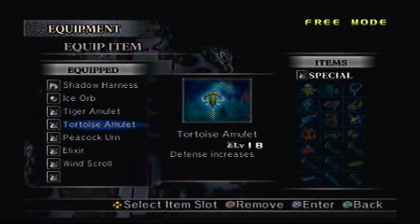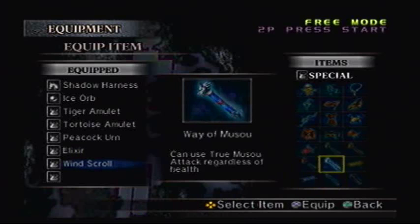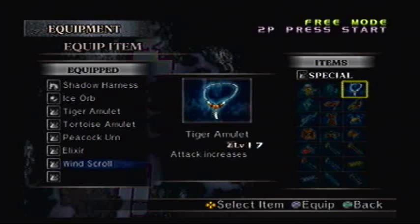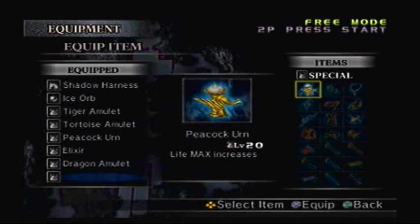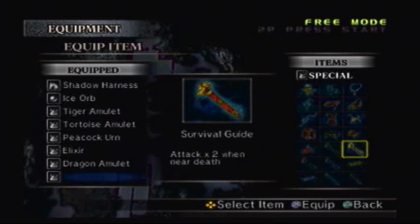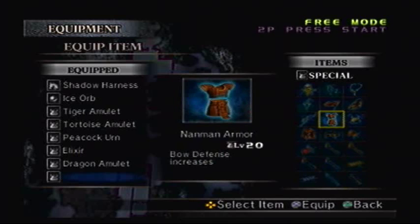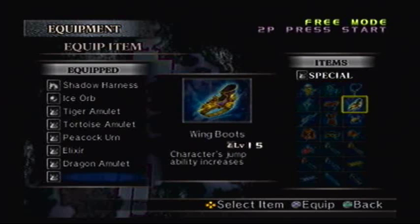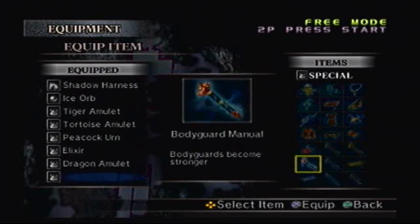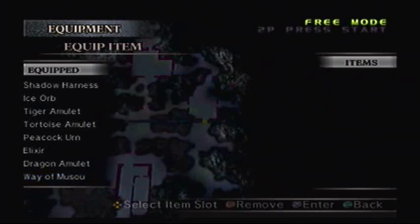I'm definitely gonna go with this kind of setup over here. Windscroll may not be valuable to me, so I'm gonna give him the Dragon Amulet instead, to give him more Musou to work with. And as for being able to use Charge Attacks, for some reason I use a Charge Bracer — it doesn't always work. So I'm gonna go with something else. I think I should probably go with the Way of Musou. Give that a try.